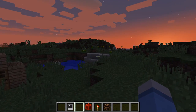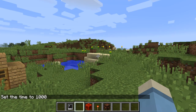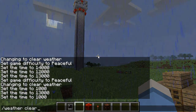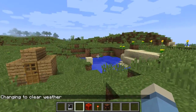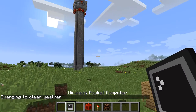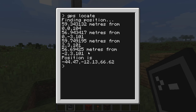So I've got a couple of things done here. Let's go ahead and set the time to 1000 — I was just goofing about in creative mode. And let's clear the weather. It's going to show how the GPS thing works. So GPS locate — it tells me how far I am from each computer, and then it tells me what my position is, pretty much relative to the tower.